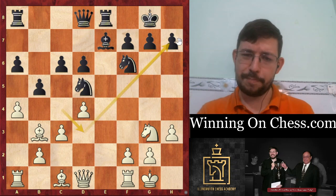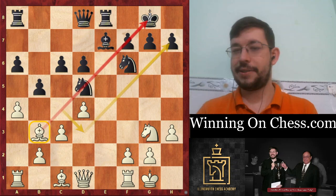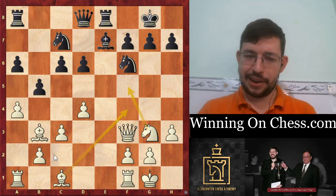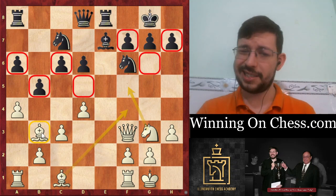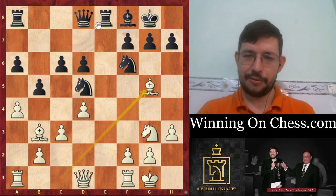Instead we have the move B5. White played Bishop to B3 - Bishop D3 is also possible, but they're both nice diagonals for the Bishop. Black played Bishop F8, trying this idea from before. Because White has this unopposed Bishop - we can call it the Italian Bishop - Black would play Knight to C7 and then try to go D5, challenging the Bishop. But White would still be a lot better with Queen F3, Knight F5 - White has a big initiative. After Bishop F8, White played Bishop G5, which is a kind of annoying pin.